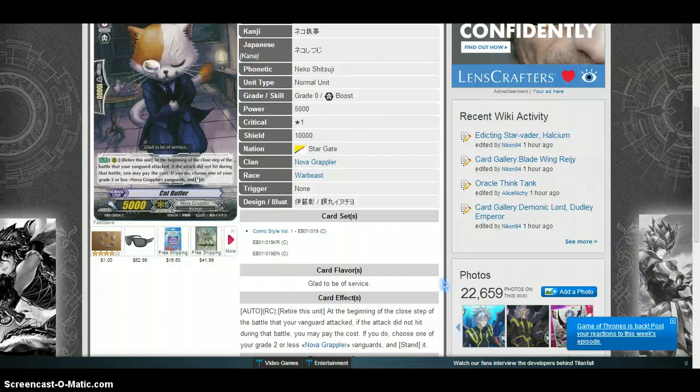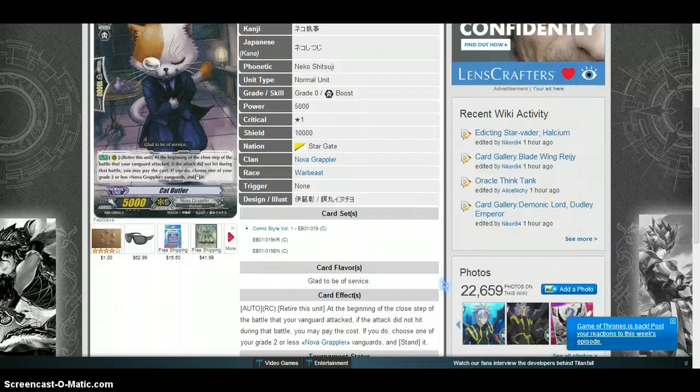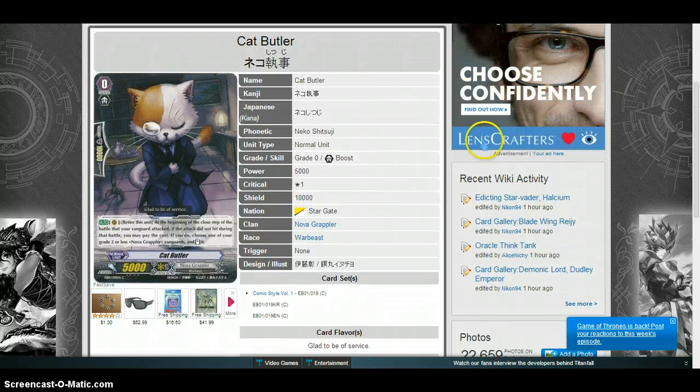The way this works with legion is that, as now confirmed by Dr. O's ruling, your legion vanguard has a grade two and a grade three. The ability of Cat Butler will allow you to stand the grade two, but since the two are connected, it stands up the grade three — your vanguard entirely. It's a re-stand for the vanguard, which is actually crazy, because abilities that reference grade two and grade three in this way are pretty intense.